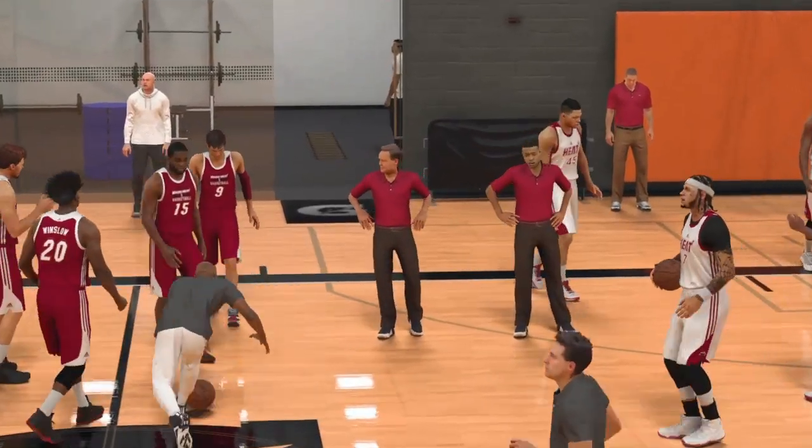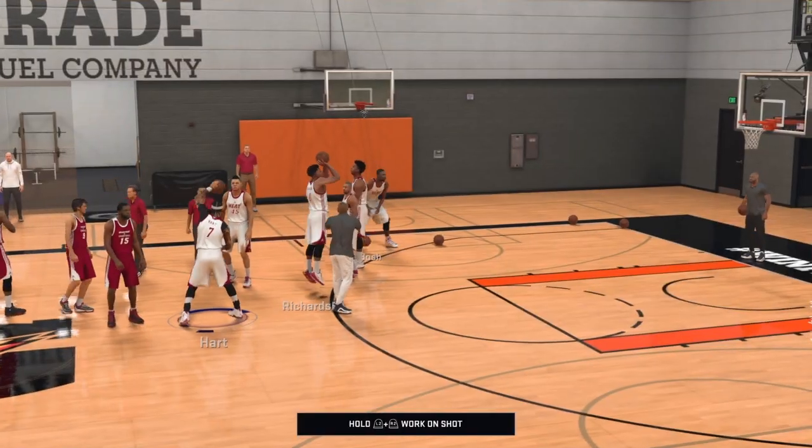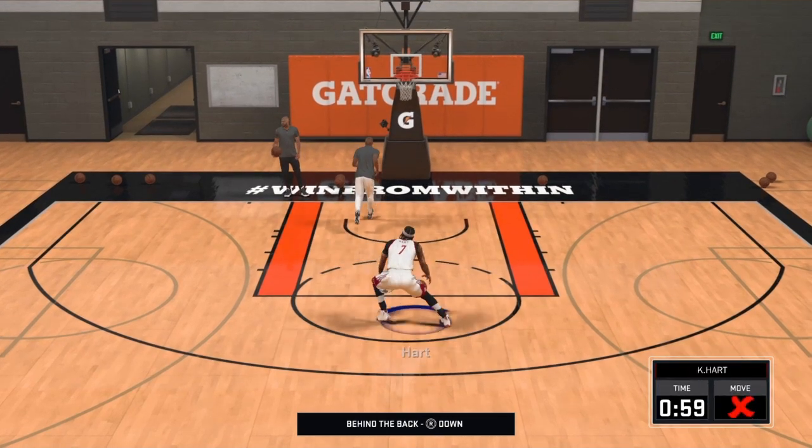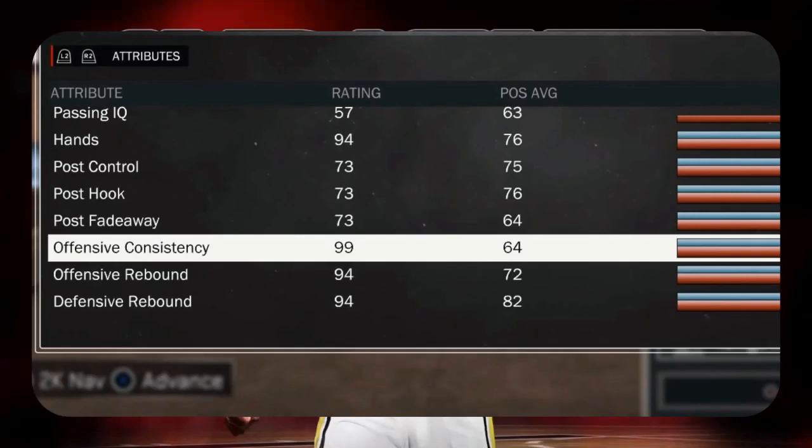To recap: go to team practice, make sure you have the dribble drill. If you don't, leave and come back. Once you get the dribble drill, do it, get the offensive consistency, leave practice, then close the app as soon as you see that loading screen. Repeat that process over and over until you have 99 offensive consistency. You'll know you've hit 99 when you no longer get the plus one after doing the drill.